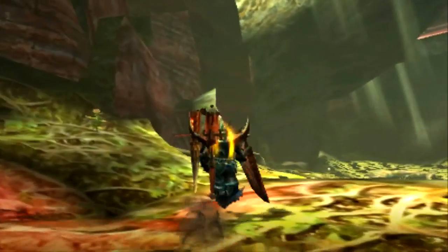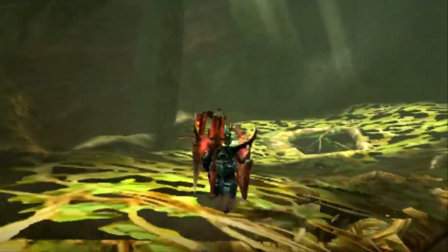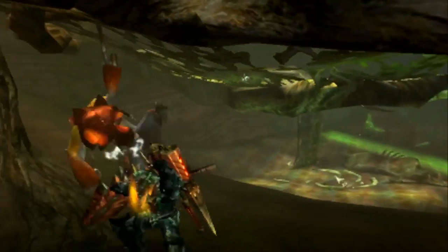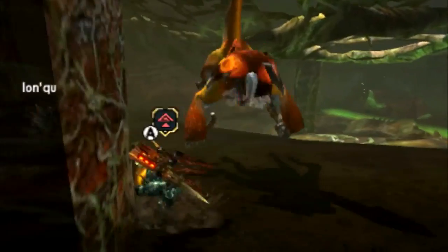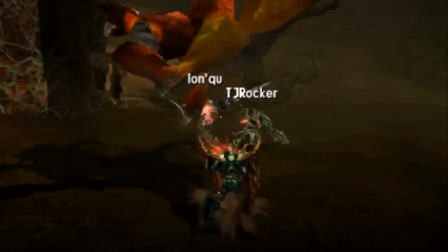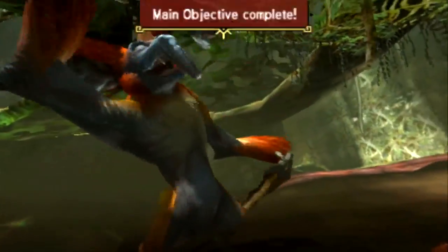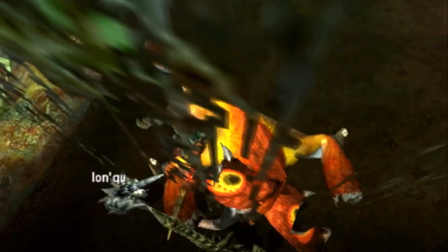When he is enraged his ears actually fold down over his face like a mask, and this mask gives him a bit of armor on his face, making it harder to do real damage there. Green sharpness weapons or anything less than that will mostly bounce off his face. You can still keep attacking his face to break his ears — his mask — and then get through to do real damage.